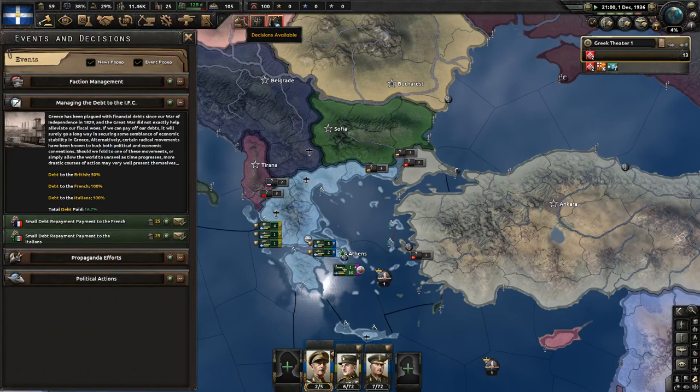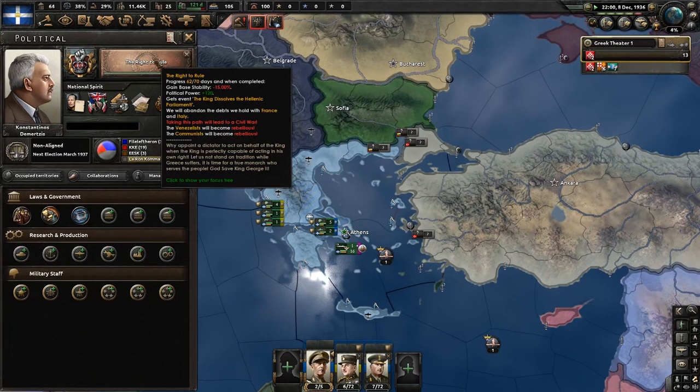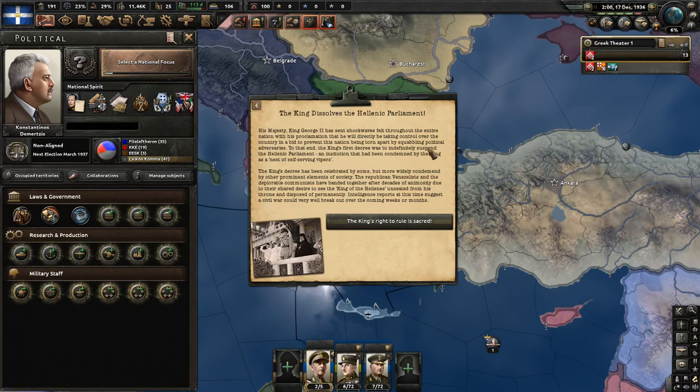The Right to Rule - let's give the king the right to rule. The event is 'The King Dissolves the Hellenic Parliament.' His Majesty King George II has sent shockwaves felt throughout the entire nation with his proclamation that he will directly be taking control over the country in a bid to prevent this nation being torn apart by squabbling political adversaries. To that end, the king's first decree was to indefinitely suspend the Hellenic Parliament, an institution that had been condemned by the king as a nest of self-serving vipers.